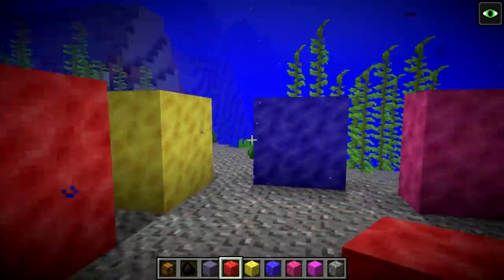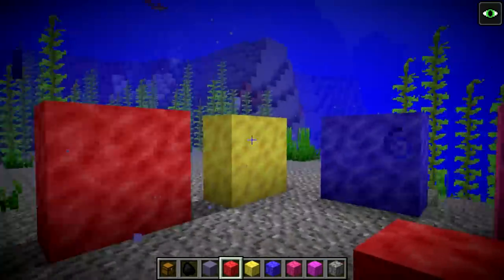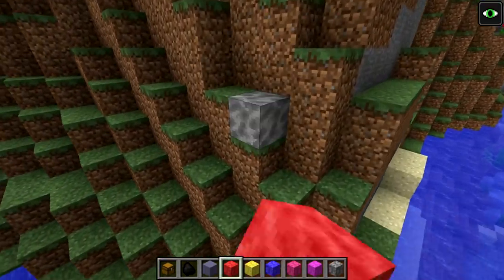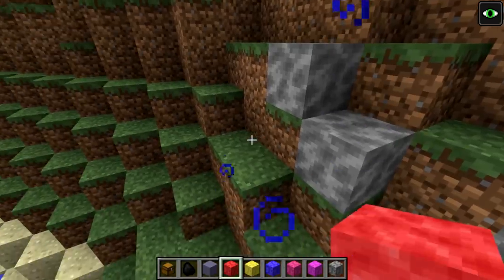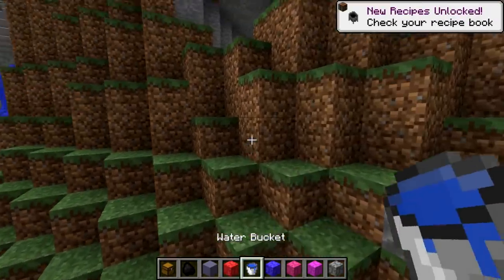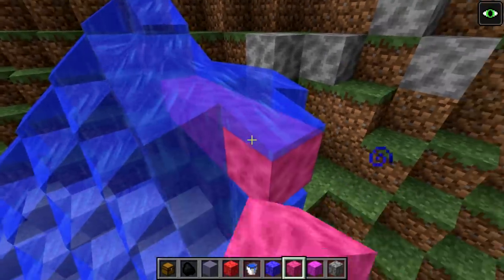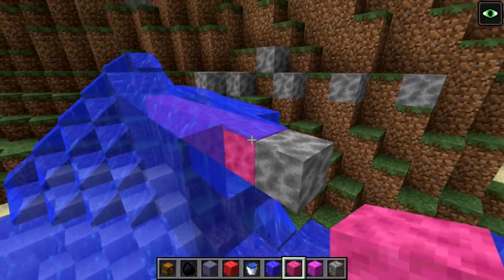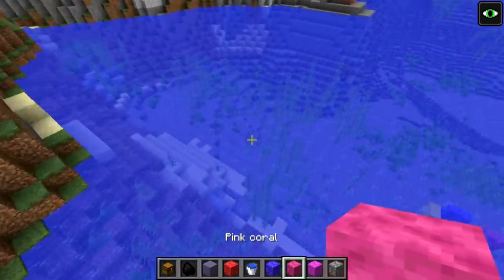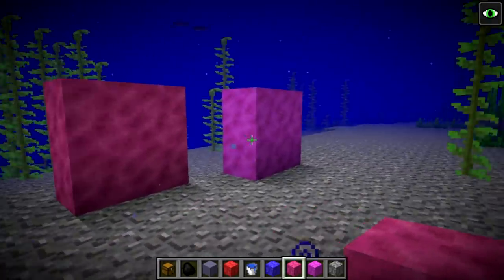It's worth noting that right now the coral blocks don't actually spawn naturally anywhere in the world — you can only get them via the creative menu, but presumably in the future they will spawn somewhere in the world. You have to have coral underwater; otherwise it dies. If you place down living coral somewhere that's not in the water, it'll quickly die. As long as water is touching it, it survives — but as soon as it doesn't, it dies out. This is what dead coral looks like: all grayed out. I'm not a big fan of the coral texture at the current moment, but again it is a snapshot, so these things may change in the future.